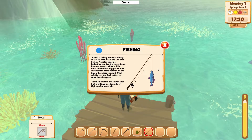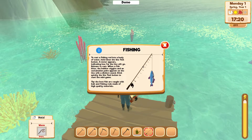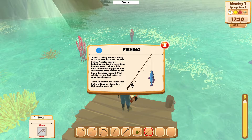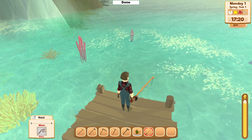To cast a fishing rod into the body of water, hold down the use tool button. A meter will appear indicating how far the line will go - release to cast. When a fish bites, the bobber wiggles and an exclamation point appears on the line with a distinct sound. Click quickly using the tool button to start the minigame. The best fish are caught with bait and a fishing rod made of high quality materials. Well, we don't have that.